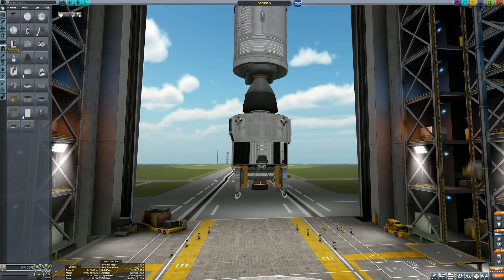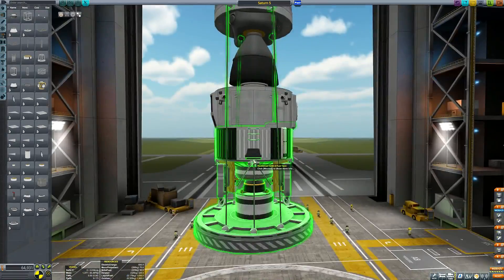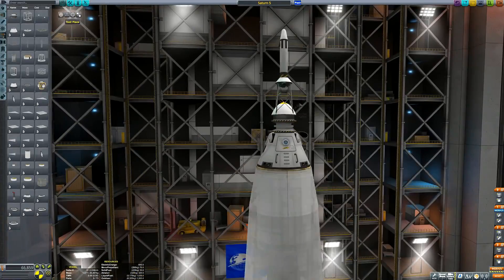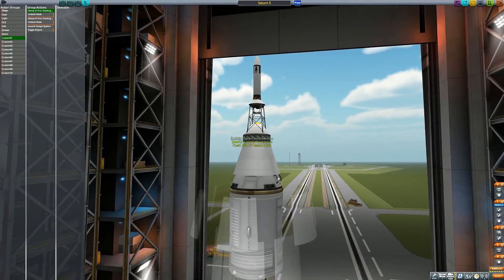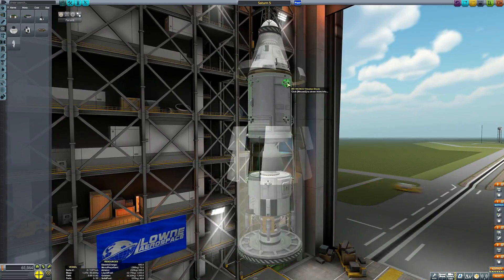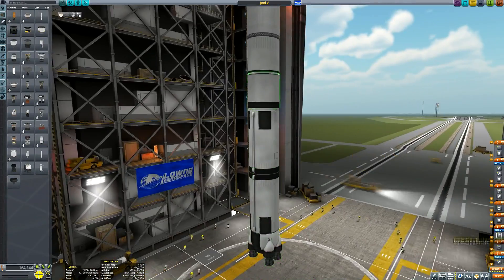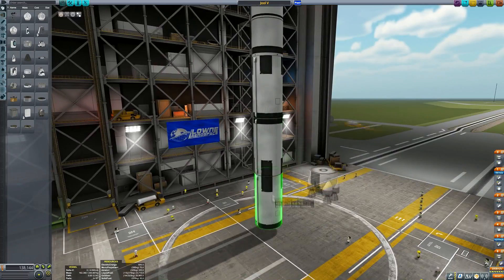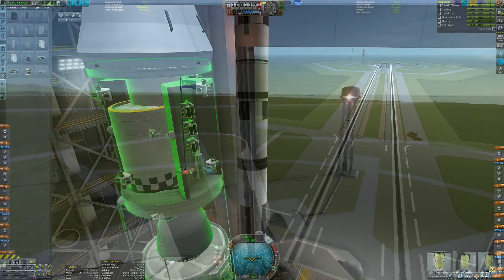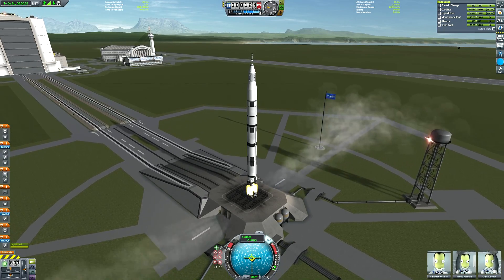That pretty much goes for most of my ship designs honestly — I compromise a lot for the sake of vanity. Anyway, there's the payload pretty much all built. I have the launch escape tower. I did consider using a SpaceX-style escape system — no longer a tower, just a series of separatrons along the side of the capsule — I did try that, but I thought we may as well be somewhat reminiscent of the Saturn V aesthetic and have the tower.